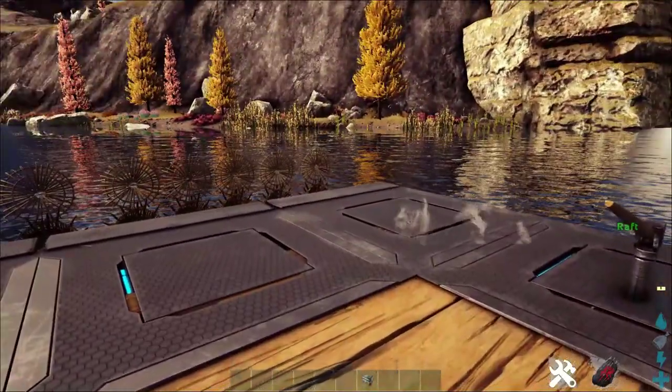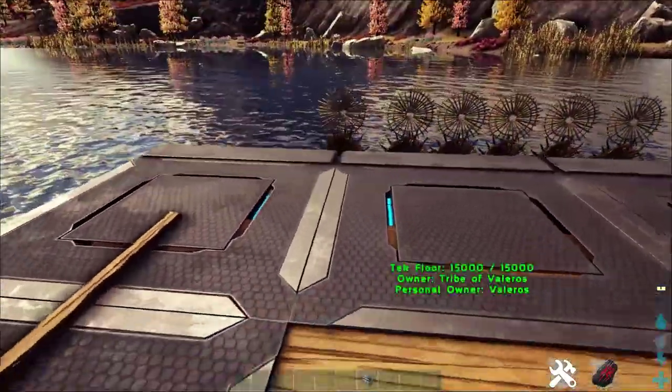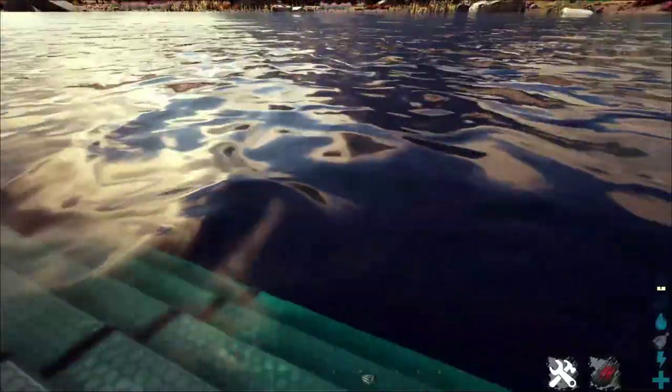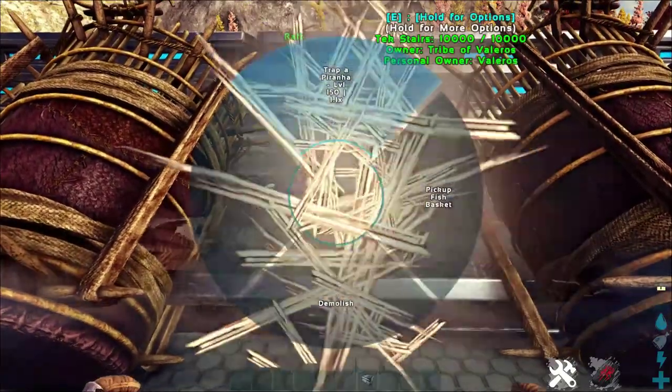Catching piranhas is probably the easiest fish to catch because they'll come and attack you. If you have the fish baskets set just barely out of the water where you can still walk, the piranhas will come over and attack you, and you're able to put them in the basket like that right there.